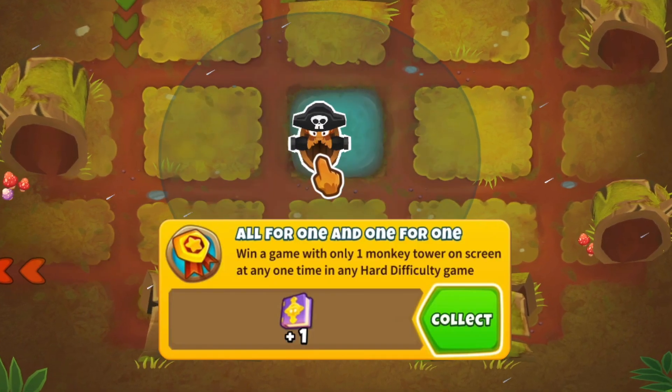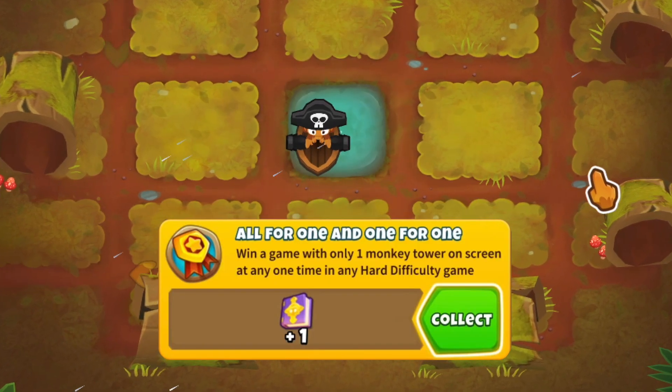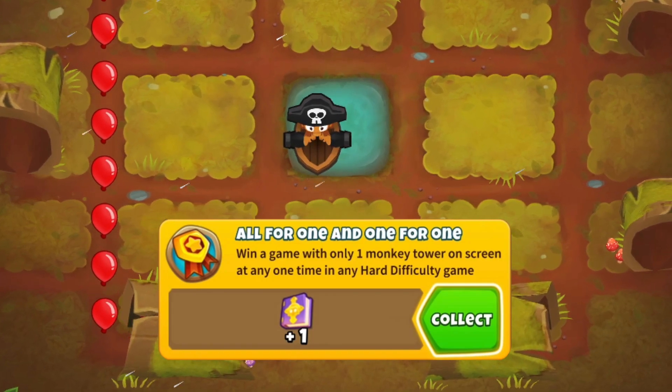Yesterday I watched the 'All For One and One For One' achievement get completely destroyed by a single buccaneer, but let's back up for a second on how it all happened.